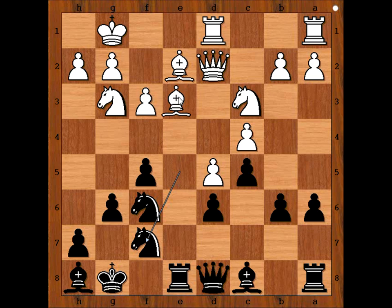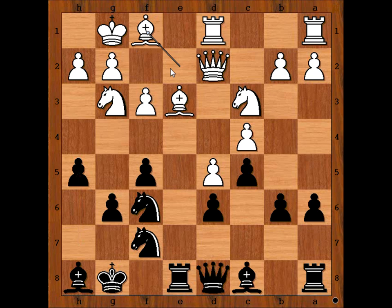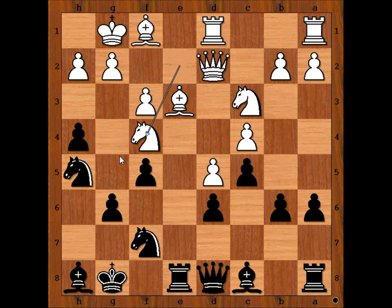Knight to f7, attacking the busy bishop. Bishop to e3. h5, intending h4 and pushing the white knight to an inferior square. Bishop to f1, making room for the knight. h4, attacking the knight. Knight from g to e2. Knight to h5. Knight to f4. Knight takes knight. Bishop takes knight — the busy bishop at work again. What would white do without this bishop? Would he resign the game? He is using that piece too much.